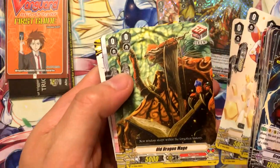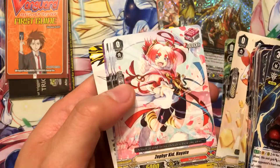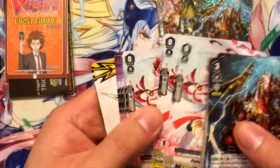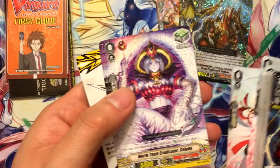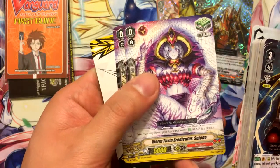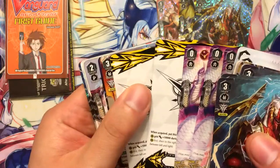The draw trigger, Old Dragon Mage. The front trigger, Zephyrkid Hayate. And the heal trigger, Worm Toxin Eradicator Sayobo. You get those because that's what the deck is — it's an excel deck.